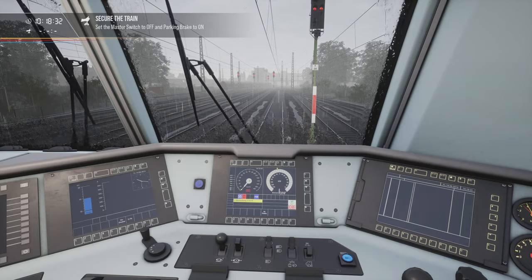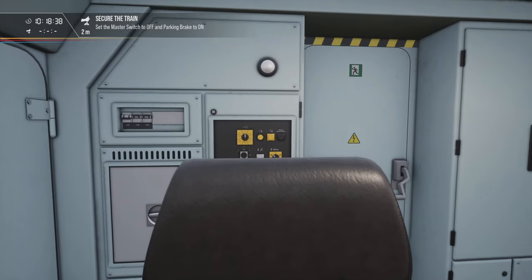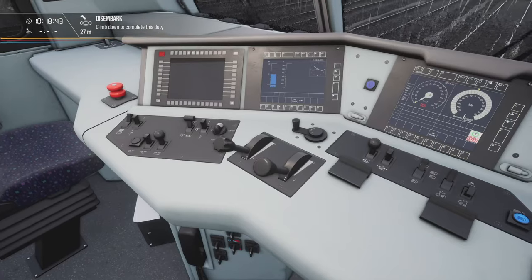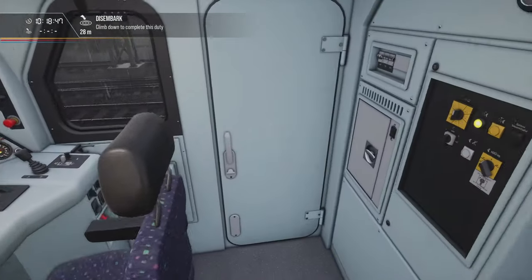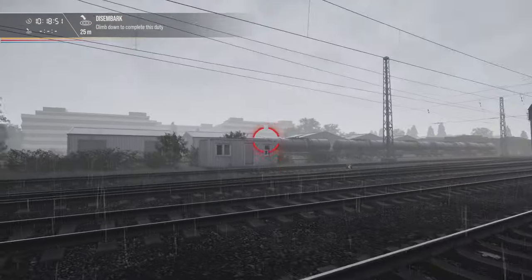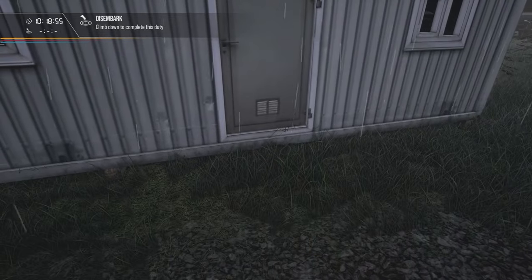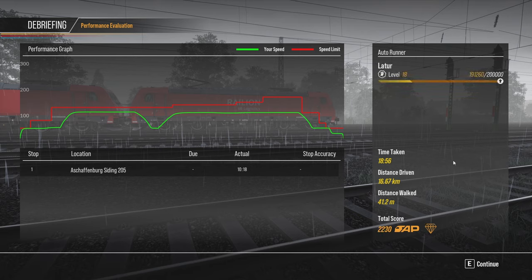I have to set the master switch to off — there we go, master switch is off. I need to engage the parking brakes. Train brakes are also engaged, just in case. Now I have to disembark, close the doors, and the end of the scenario is just right here in front of that shed. Let's have a look.